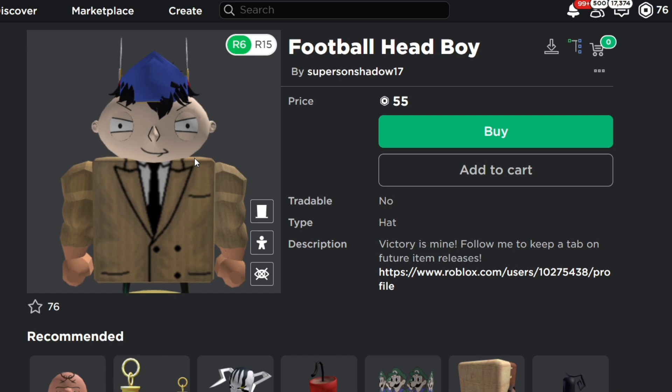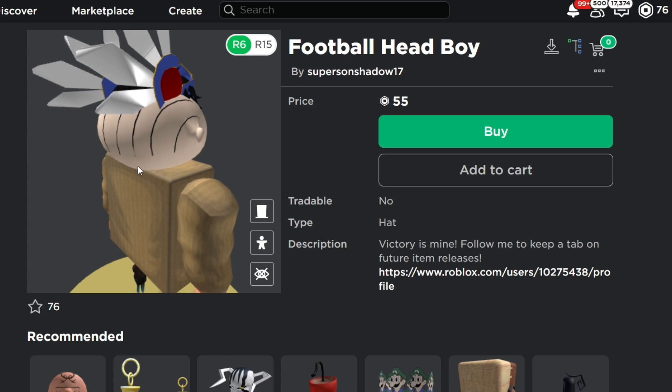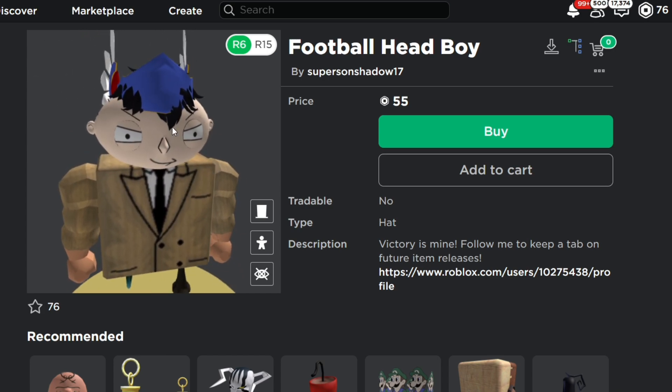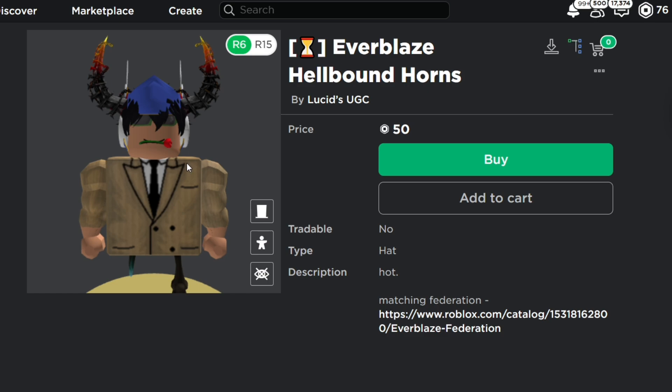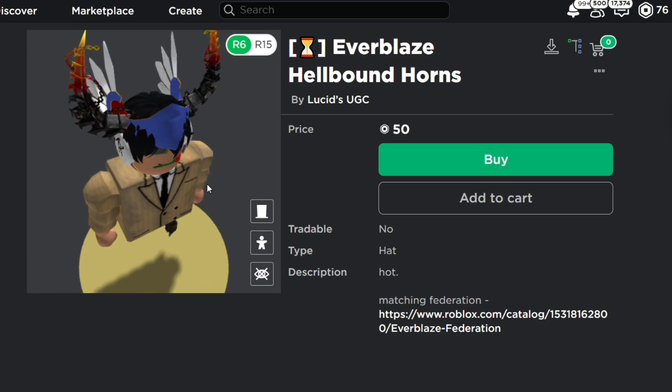Nearing the end of this video, we have the football head boy. Obviously this is another joke one, but if you want to troll around and do a little trolling — my Valkyrie helm and my hair fits on it and it looks like the real thing. We also have the Everblaze Hellbound Horns by Lucid's UGC — 50 Robux, really cheap, good fake limited. I made a video on these like weeks ago and they're still on sale.